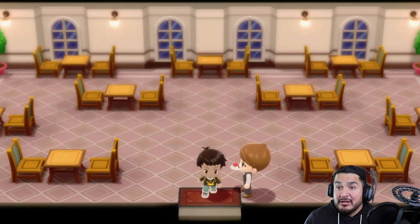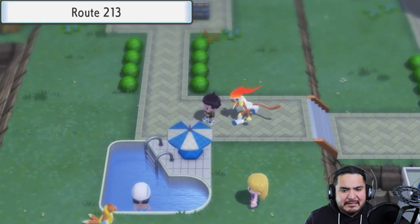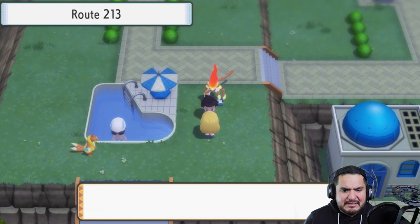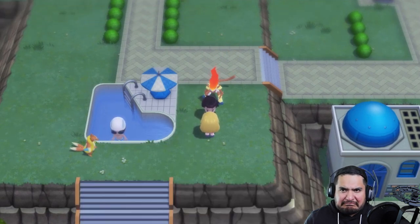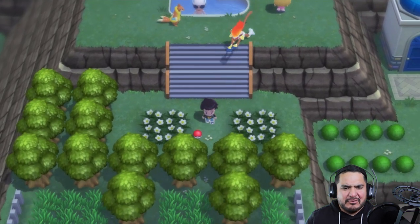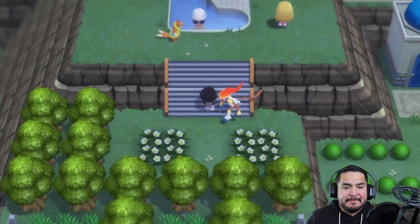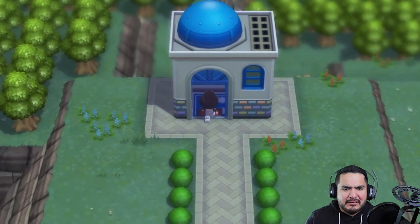The resort is closed — the guy says they're not open right now. Talking to a lady here: 'I'd rather be in the pool than in the sea, the salty tang of the sea tastes like my tears after a hard day at work.' Further along you can find a PP Up, which you can use on one of your Pokemon's moves. Let's see what else we can find in this area.